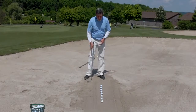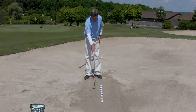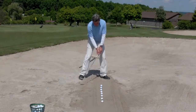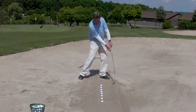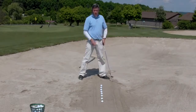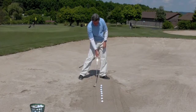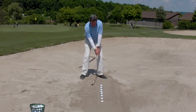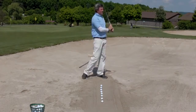Then we'll do it again with the golf balls. Make sure the clubface is open. We have our line here that goes to the middle of your stance. The stance is a little bit wider, which puts you a little bit lower to the sand — that helps you come in shallow. And that's what we're after: a shallow approach into the sand. Then we're going to make our nine o'clock swing from here to here with the ball in the sand.